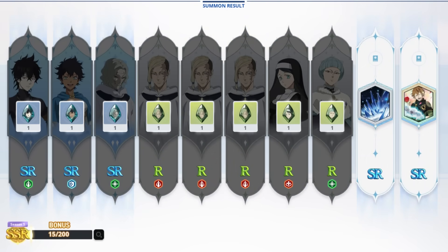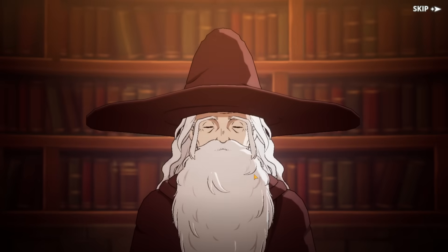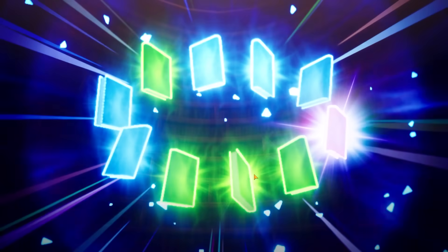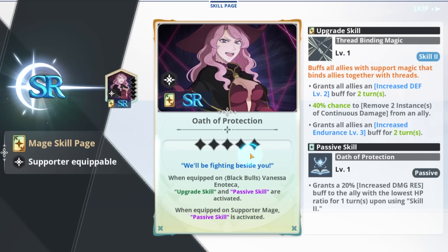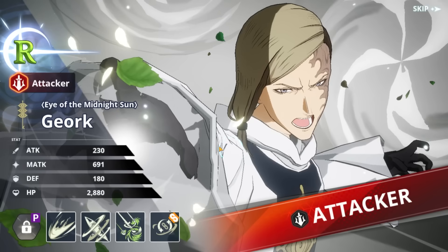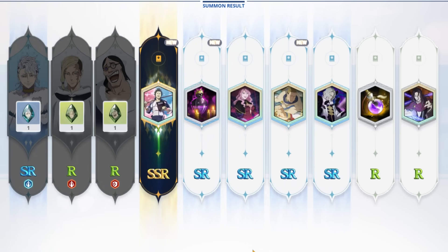Good dress with gold doors - give me an SSR! I actually got Voltos again so he's at two dupes already, not bad. Another two - give me an SSR here maybe. Still throwing skill pages, I'm scared. What is this - Black Bulls? That actually works out but I don't even have blue Yami.